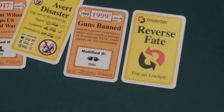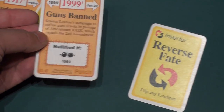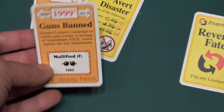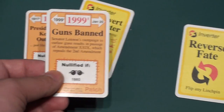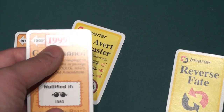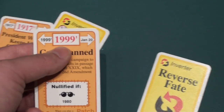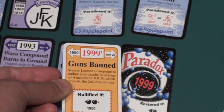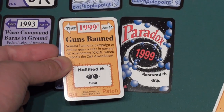Now let's play another card — Guns Banned. This is a patch card. It lets you patch those paradoxes up so nothing weird happens to our timeline. You have to play it on a specific year that has a paradox. You can't just play it on a regular 1999 — you have to play it on a paradox. Coincidentally, we just paradoxed 1999 by preventing John Lennon's murder, so we can place this card there.